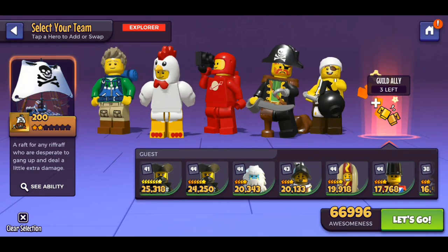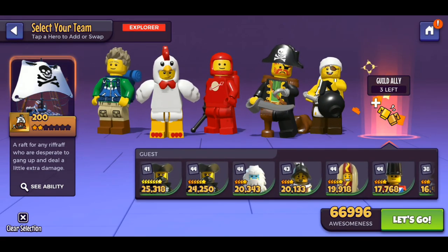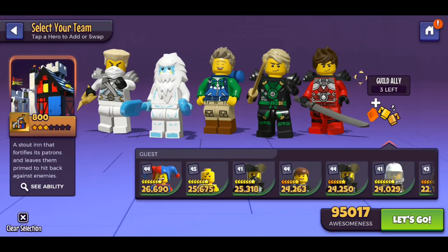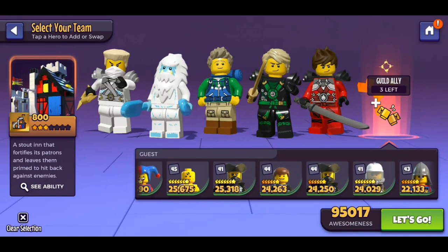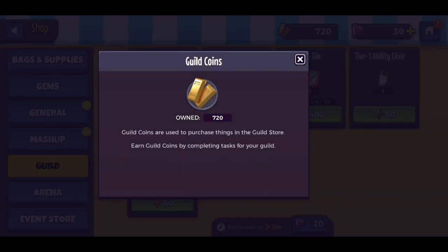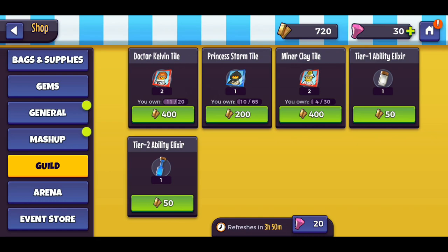As you can see here, my guildmates have shared multiple 7-star heroes, which, as you can imagine, makes clearing the more difficult campaign missions very easy. You also get guild coins whenever you use a shared hero, or if your hero is used by others. Another thing I should mention is that currently there is nothing really good in the guild store, so personally I recommend saving all of your guild currency until something really powerful shows up.